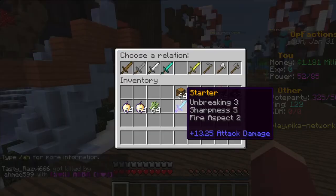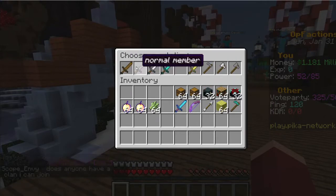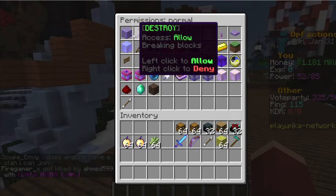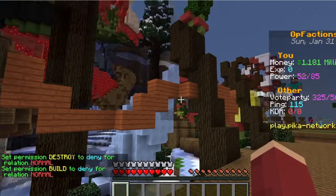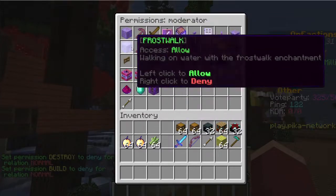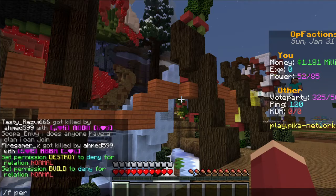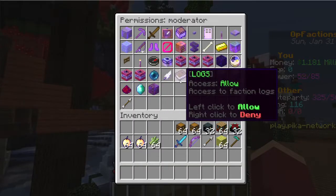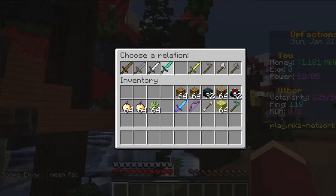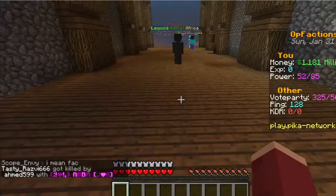You're going to want to set faction permissions with slash f perms. For normal members, you generally want to turn build and destroy off. Moderators are people you trust enough to have those build and destroy perms. Co-leaders are the people you trust the most and normally get full standard perms.